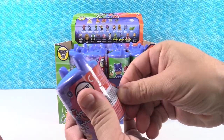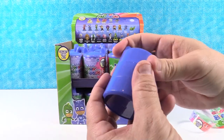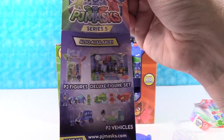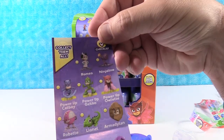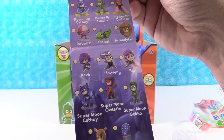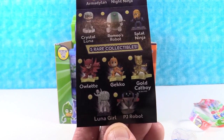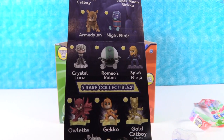There are 24 different figures to collect in this series. Here is the checklist - let me show this to you real quick so you can see what figures are available. Here's some of the other play sets available in this line. There's Kevin, Howler, and Rip available. We've got the Supermoon Heroes, and then there's the rare figures, including the ultra rare Gold Catboy. I do want to get Splat Ninja though.